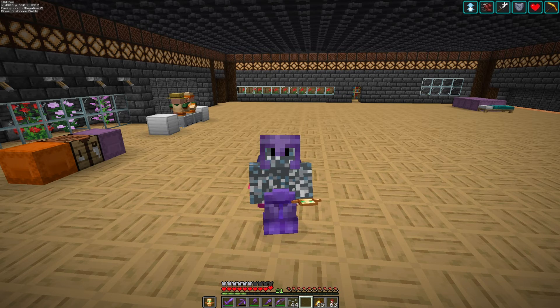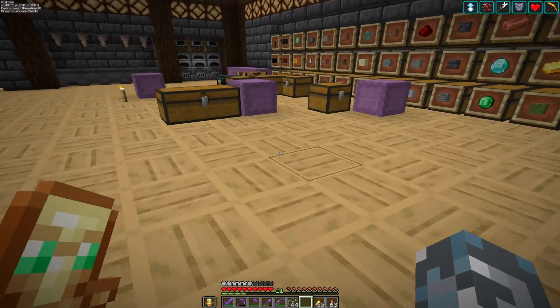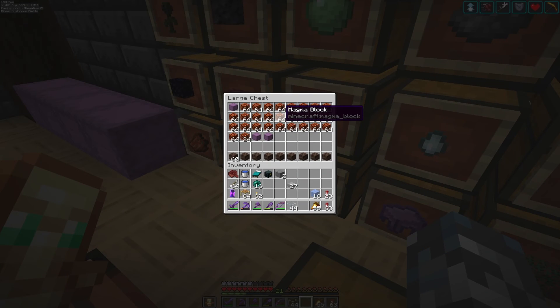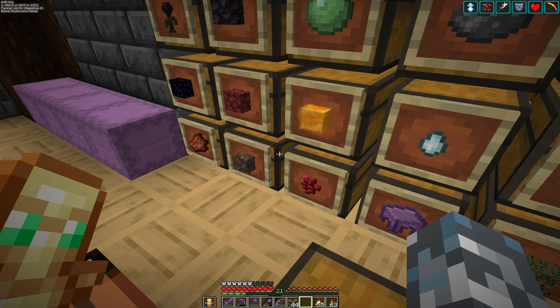But for now we're going to start on the real farm for the day. We're going to get a lot of supplies because it's on another roof again. So let's grab all these magma blocks - and if you haven't guessed, it's going to be a gold farm.